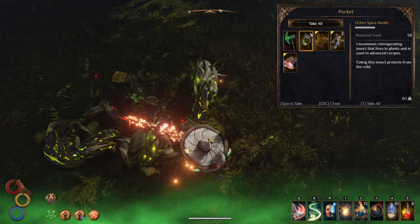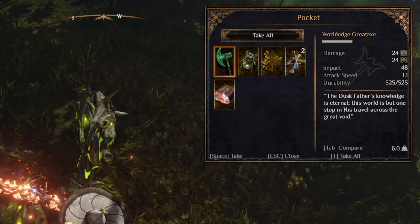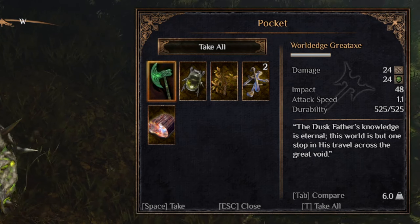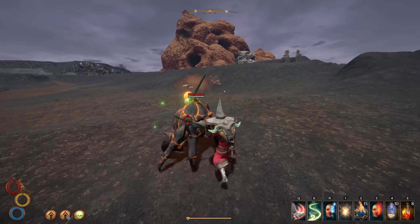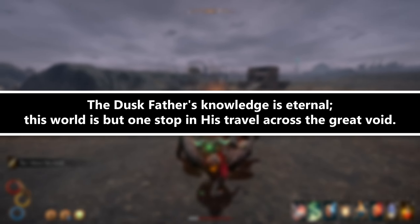After defeating the beast you can loot him for the World Edge Great Axe. It deals loads of physical and decay damage and 48 impact. It also swings at a very rapid 1.1 attack speed with 500 and 25 durability. This weapon is also a porcelain weapon, likely created by the giants, and its description reads: "The dusk father's knowledge is eternal."